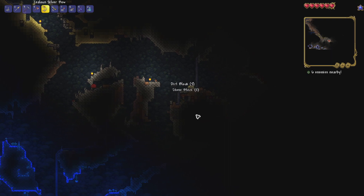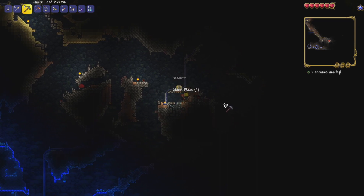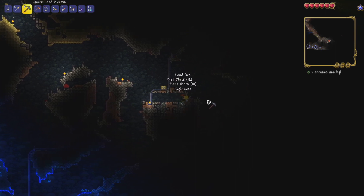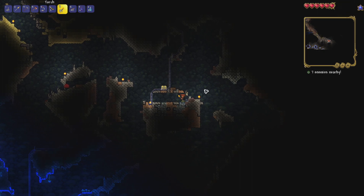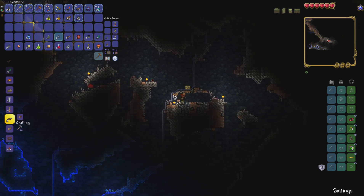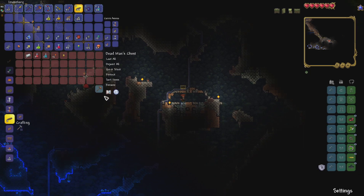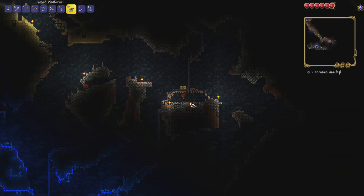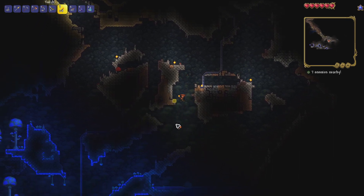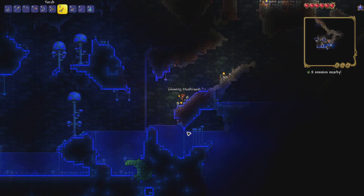We're going to dig under the chest and dig out the explosives - we might use them at some point. We'll put a torch over here and put some blocks around us in case a boulder falls. Nothing happened - let's grab the dead man's chest and carry on exploring. There's a nice patch of gold right there, let's grab that when we can.